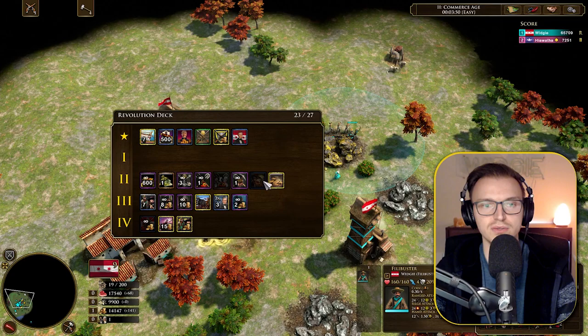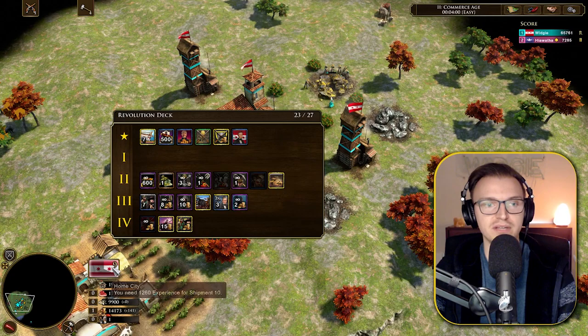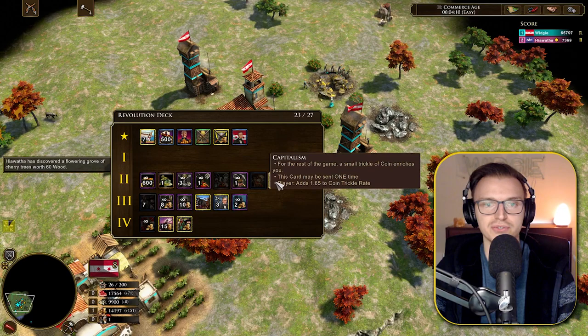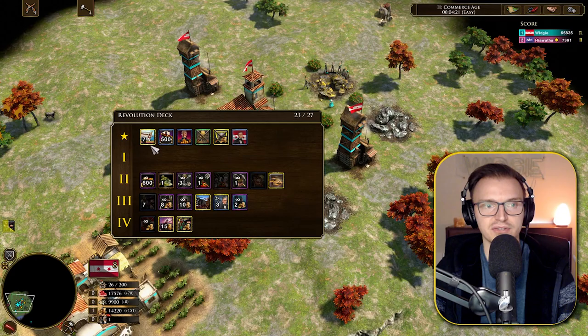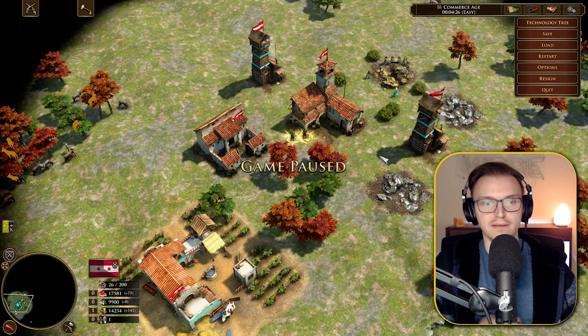The Filibusters can gather from mines with the Exploitation card, but at 0.3 compared to 0.6 for settlers — only half the speed. There are a lot of gold-heavy cards here. We have Walker's Gang and Capitalism, which gives a trickle of 1.65, which is quite significant. I'm not entirely sure how to best utilize this deck, but there seems to be a trade route play: get multiple trading posts, upgrade the trade route, and build an economy from the Barge of California option.